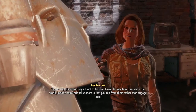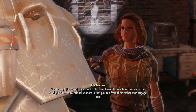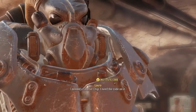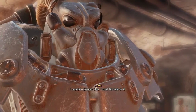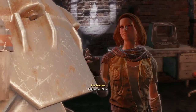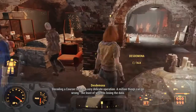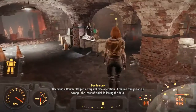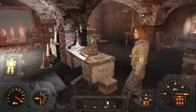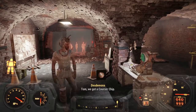Hard to believe. I'm all for one less Courser in the world, but the conventional wisdom is that you run from them rather than engage them. So why did you kill him? I needed a Courser chip - I need the code on it. You have one of their chips intact? Yes I do.